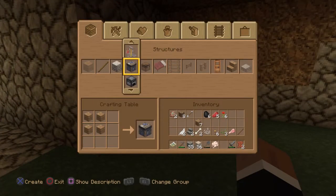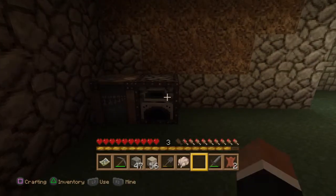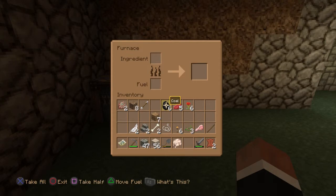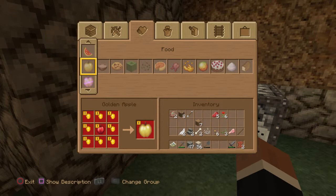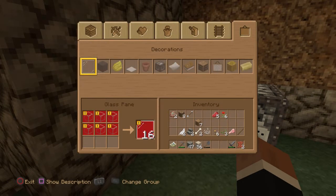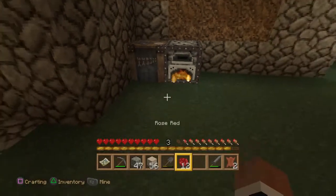Back to the crafting bench — let's make a furnace. Nothing else I need? I'm going to need my crafting bench later. A chest, that's it. Make a big chest, but I haven't got enough wood at the minute. I'm going to have to go out and get some wood. Twelve — that's not enough.